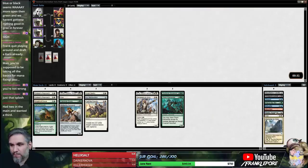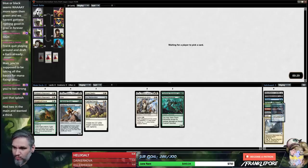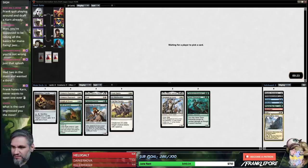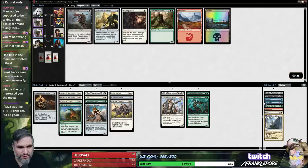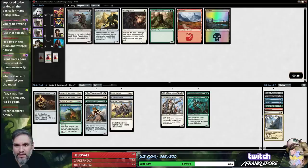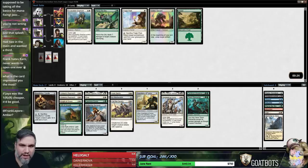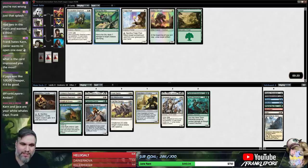Now we're talking! Bloodtattle Candle can just go in the deck — that's not a questionable choice. What cards have impressed me the most? You mean in Limited? That is a good question. What is Mox Amber? That card's like three bucks, so I could care less if I open any. I haven't opened any Mox Ambers either. Karn and Jace are my White Whales — they are my Moby Dicks.